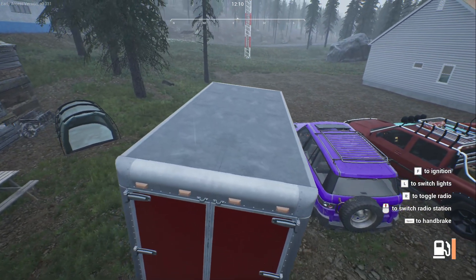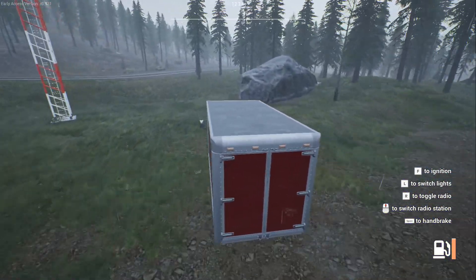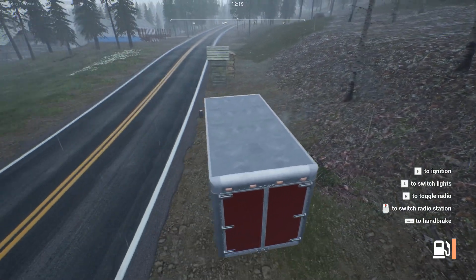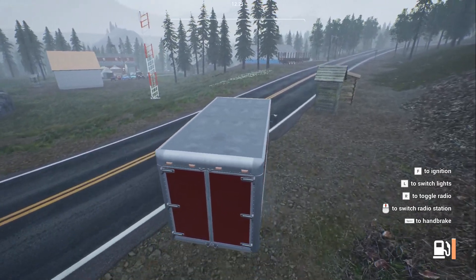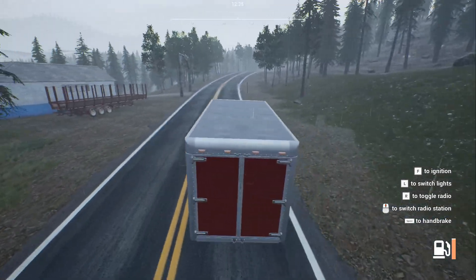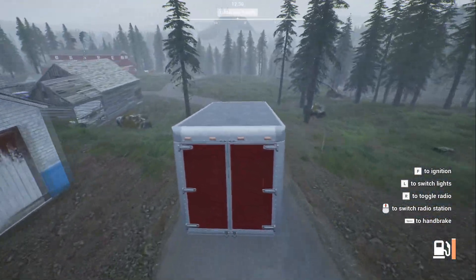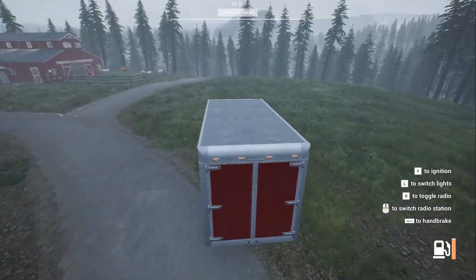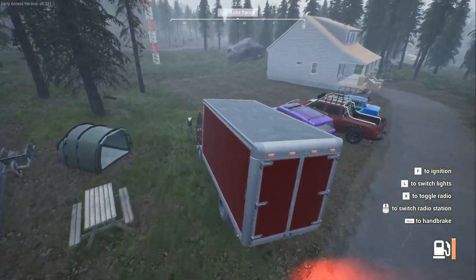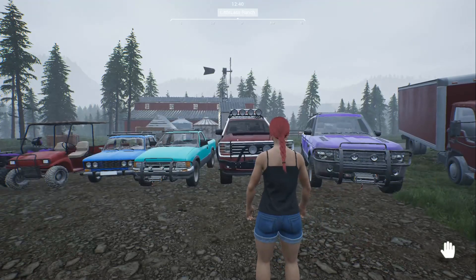Next one is the box truck. Obviously for hauling the big goods — you can fit either four cows or four pigs in there, or mix and match. It's a truck: it's slow, a little unstable, it hobbles around a bit, and it's hard to brake if you're going fast. It's very good for hauling goods. Just don't kill the animals inside because the meat will land on the roof — using a pickup truck for that is easier since it catches all the falling meat.